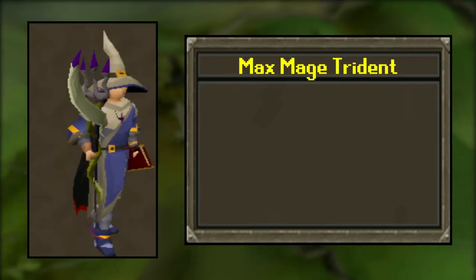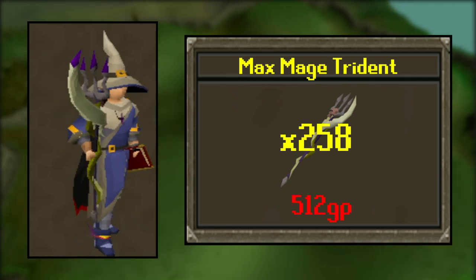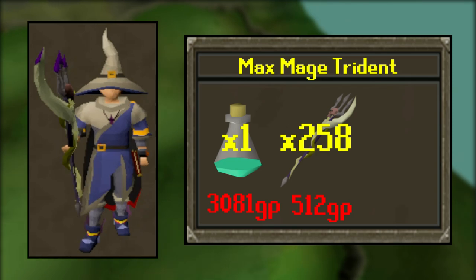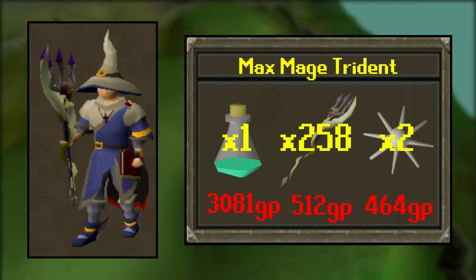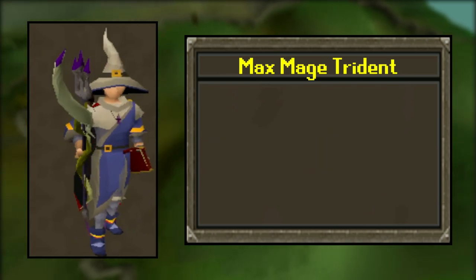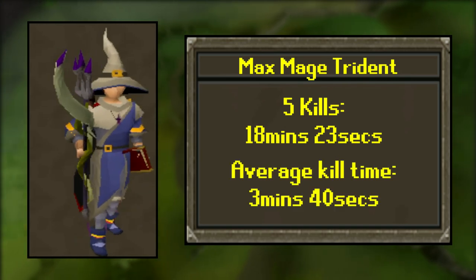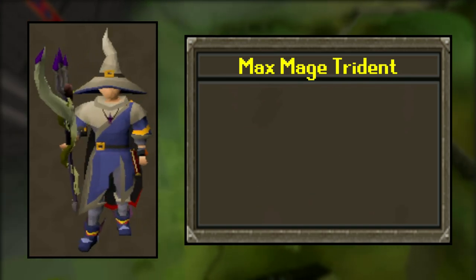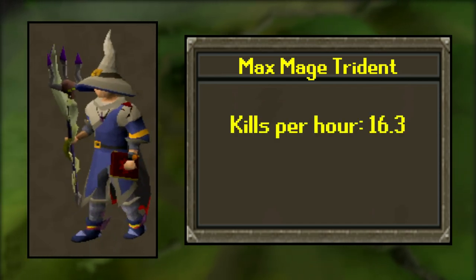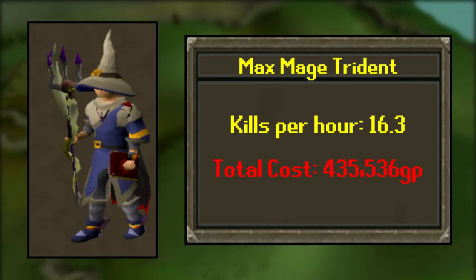The max mage Trident setup: we used 258 charges at a cost of 512 GP per charge, which is quite expensive. We also used one prayer potion dose and ate two Karambwans, bringing the total cost to 136,105 GP. Our five kills took 18 minutes and 23 seconds, meaning the average kill was 3 minutes 40 seconds. Using this data, we can predict about 16.3 kills per hour, rounding down to 16, and our cost for the hour would be about 435,536 GP.